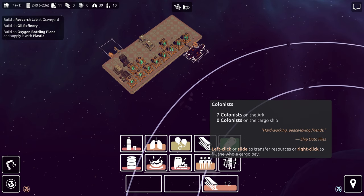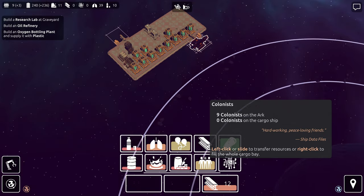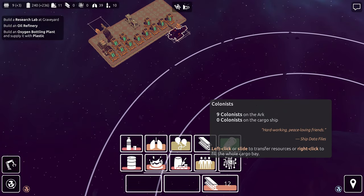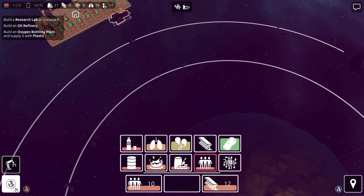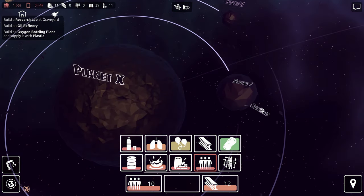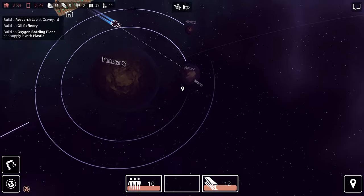We're going to wake people up. We're going to take these colonists — I think they're short like six or seven. Let's take ten over there. We're running out of oil on that ship already — man, that's quick. Got to get another oil run.